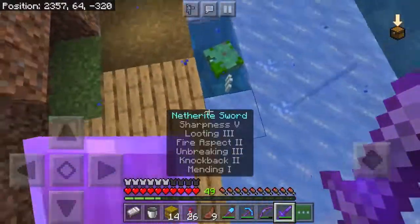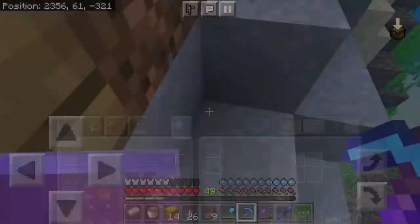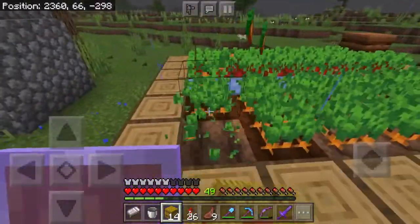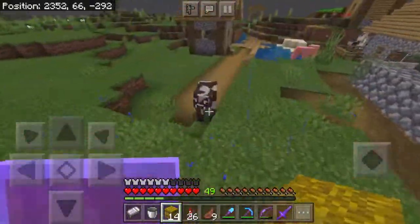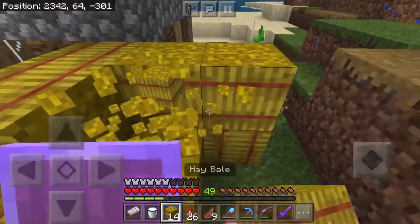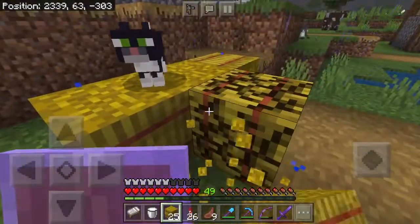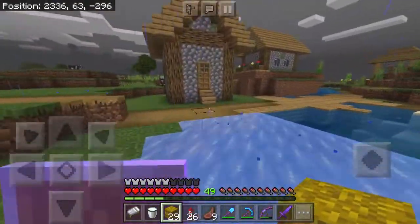Oh, you have a trident — booyah! We got a trident, that's actually really nice. Let's get a few more of these. We really need these at our base for all of our animals because our food is running out and we still don't have a huge farm.